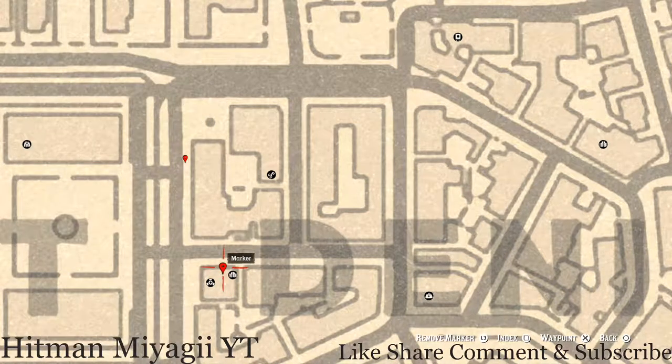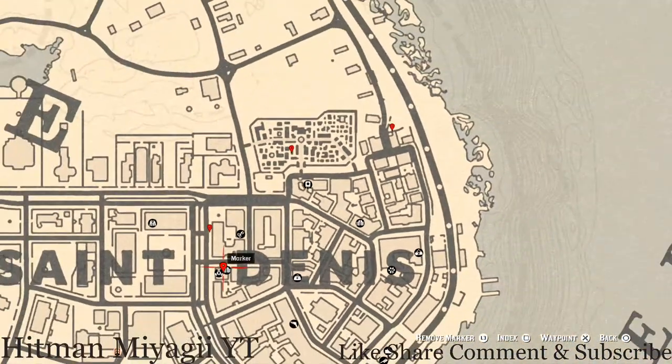Across the way inside this saloon there's a family heirloom on the second floor. Go through the door, up the stairs to the second floor, and enter the only room available. There's a bed, and in front of it you'll see a shaving stand or wash stand — on that you guys will get a Cherrywood Comb family heirloom.